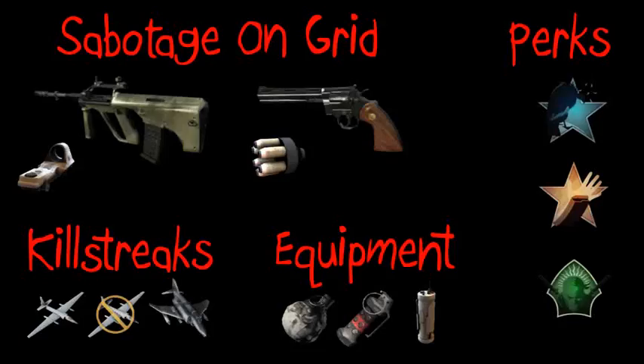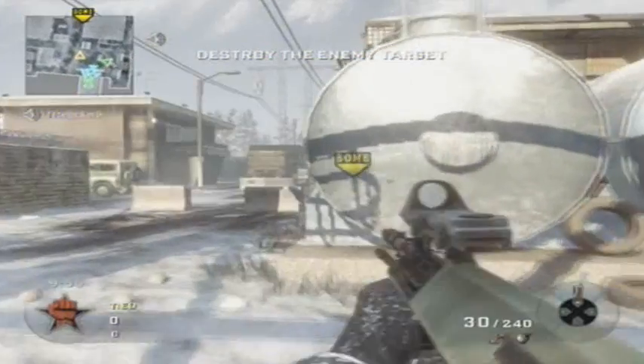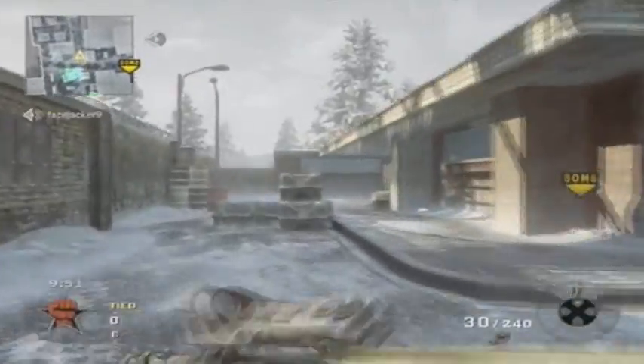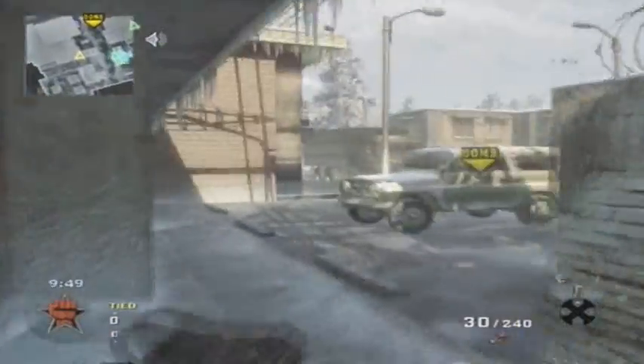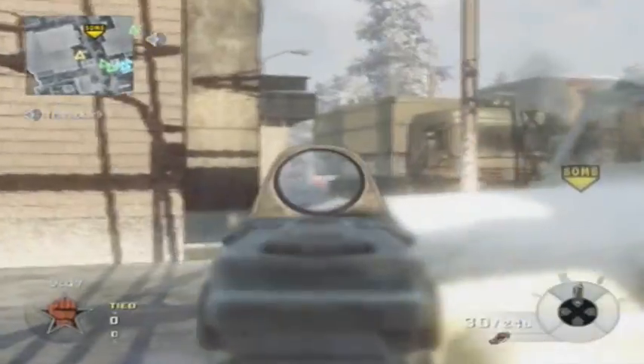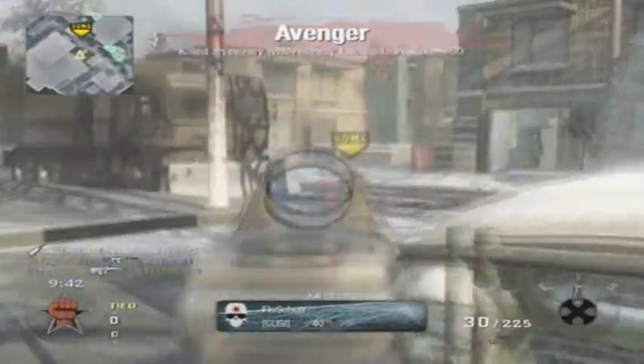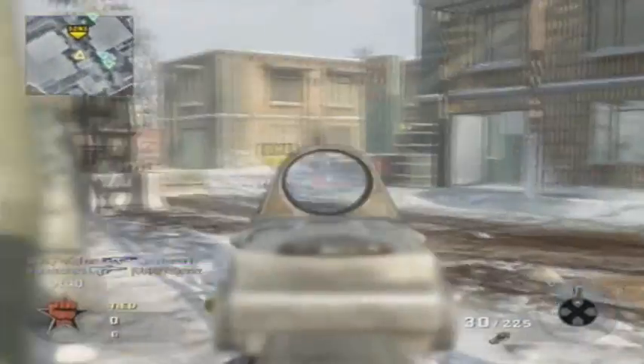Hey guys, Thornjack here and we've got some Road to Commander gameplay at Game 76. This is Sabotage on Grid, using the ACOG Dot, Python Speed Reloader, the sound effects, Concussion Grenades and the Motion Sensor. The killstreaks are Spy Plane count, Spy Plane, Napalm Strike. And the perks are Scavenger Pro, Sleight of Hand Pro and Ninja Pro.